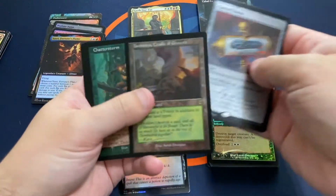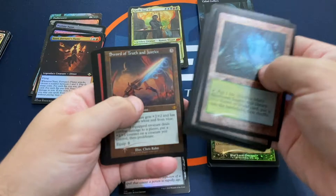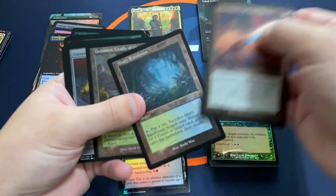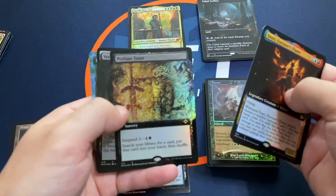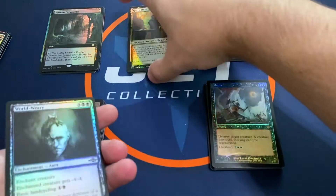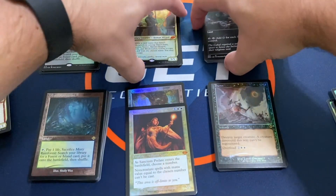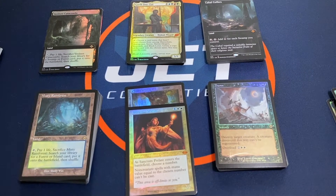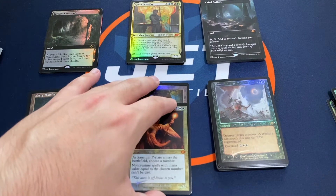For our Foil Etched slot, we had some nice ones — the Cradle of Growth was good, also the Foil Etched Misty Rainforest, the Sword of Truth and Justice, and the Deep Forest Hermit. The Misty is probably the best of those. For our Extended Art Boiler Foils: Fortune's Flame, the Apprentice, the Tudor, the Catacombs, and the Endurance — definitely the Catacombs is the top hit there. Overall I'm pretty happy with this break. Not the best break I've seen but definitely not the worst. Got a decent number of Fetchlands and a couple of nice Foil Etched pulls. Disappointed in the Retro Foil slot, but overall still a fun break.